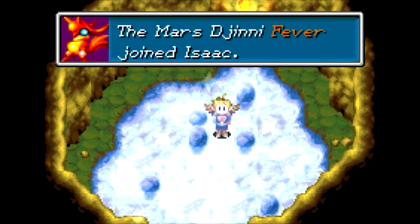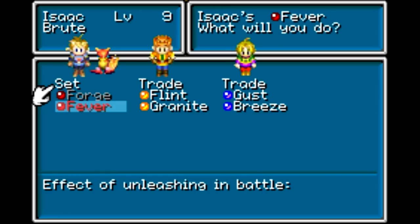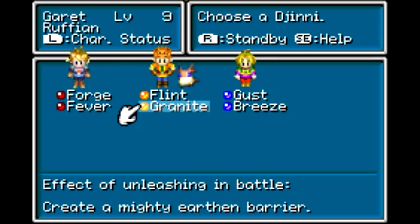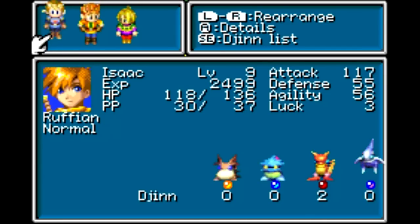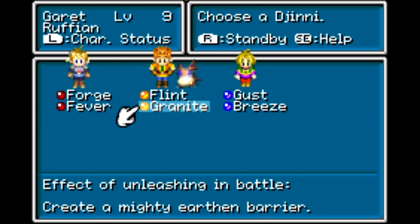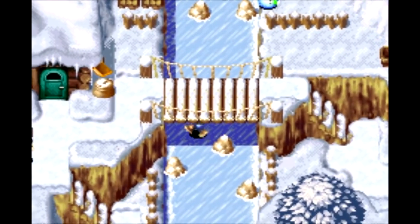I did not figure that out on my own — I don't figure out a lot of things on my own. But I did find Fever here, and I want to equip that to Isaac to boost his stats. This is the setup I'm going to be using for now. Most of the enemies in the Mercury Lighthouse are going to be weak to Mars, so I want to give that to either Isaac or Garrett so they'll be slow enough to let Ivan soften up the enemies — I'm probably not going to be able to one-shot them with just Fever itself.